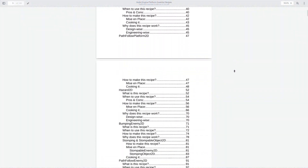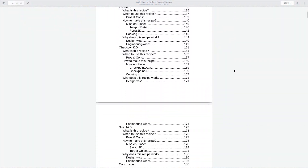The Platform Essentials Cookbook is like a culinary guide for game development, especially for making platform games with Godot 4, of course. The book is packed with 12 recipes, which are basically game design patterns aimed towards making platforming games.